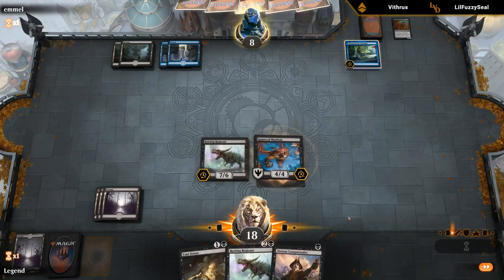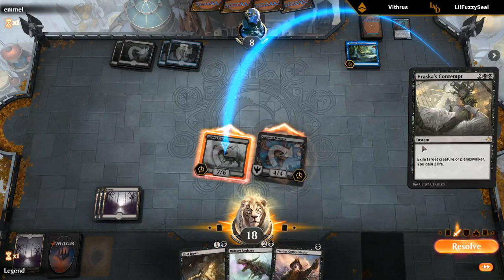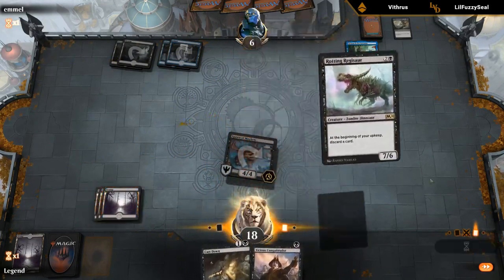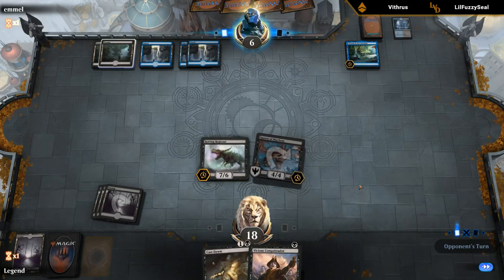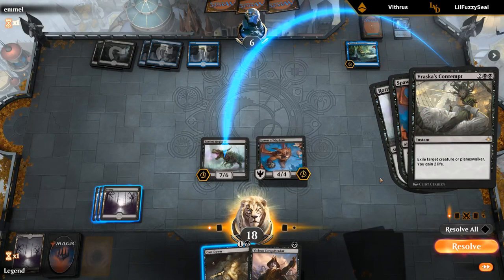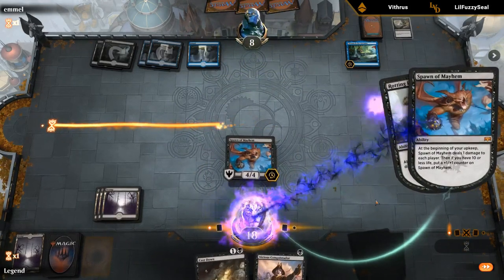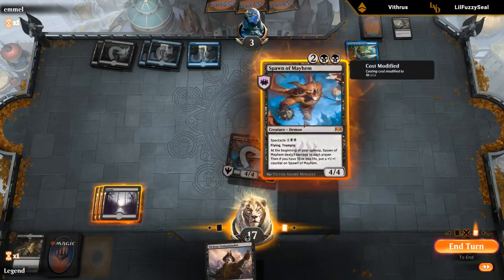Let's get in there — I imagine they'll have removal for the Regisaur. Contempt on the Regisaur. I could Cast Down my own Regisaur to not let them gain life, but I'd rather just play another Regisaur. If I had discarded Cast Down I could have played both threats here. If the opponent plays Enter the God-Eternals next turn, I might be happy I kept Cast Down in hand. Opponent taps out so I'm discarding the Cast Down — Regisaur gets Contempted. I'll play Conquistador and have an extra threat. And we'll play the second Spawn of Mayhem, which doesn't die to Ritual of Soot.